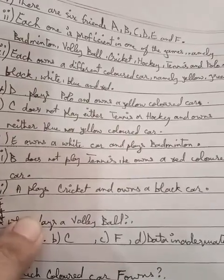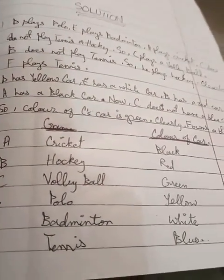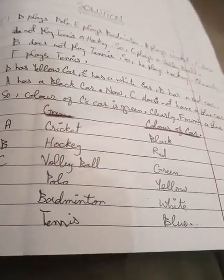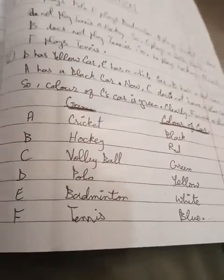C does not play either tennis or hockey, and owns neither a blue nor yellow car. Since all other car colors are taken, C must have a green car.